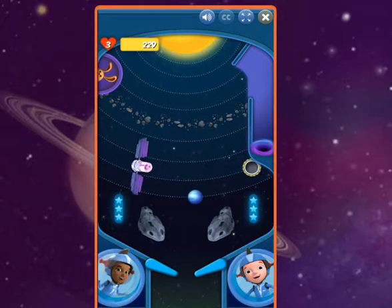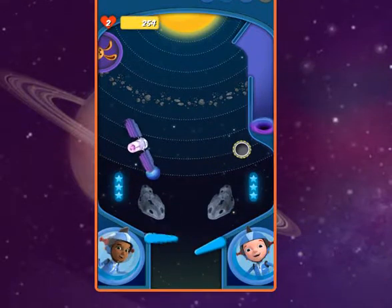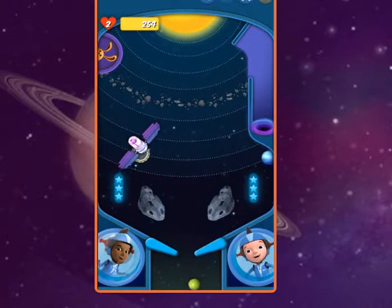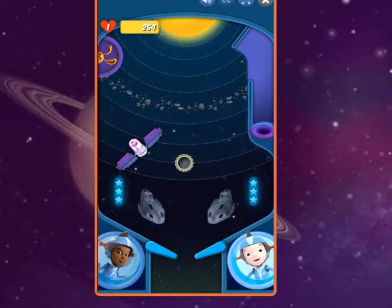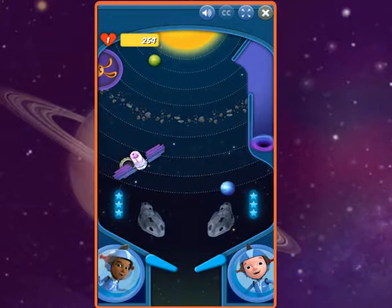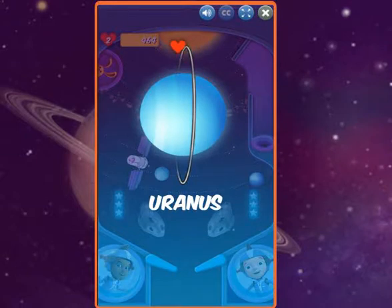Our next goal is to sink Uranus, the seventh planet from the sun. Three, two, one... Excelsior! Oh, so close! Try again! Aw, that's okay. You can do it this time. Let's get going! Great work! Uranus! Where do astronauts keep their sandwiches? In a launch box!